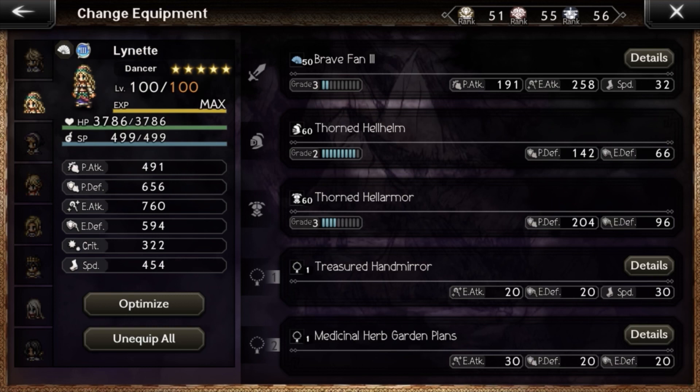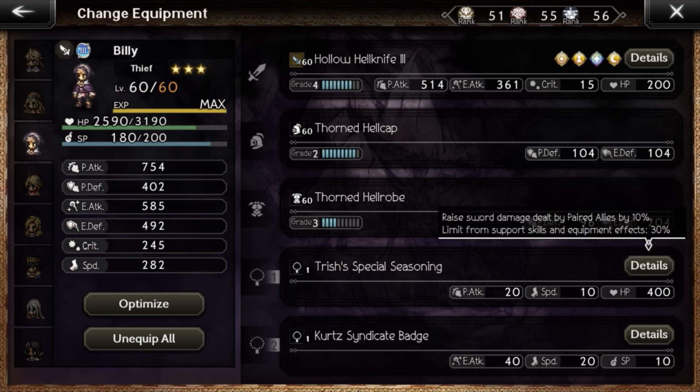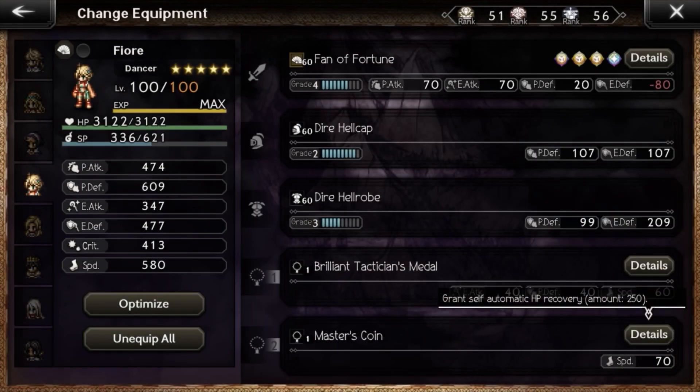For Lynette I gave her SP recovery accessories — it doesn't matter much but they fill two free slots. For Billy I gave him Trish's Special Seasoning for more sword damage and HP. For Kurt's signature badge, it makes his ultimate a lot more effective. For Fjord I gave a mix of speed and SP accessories, prioritizing the highest speed possible.